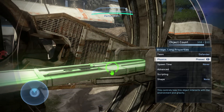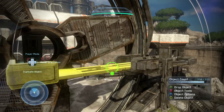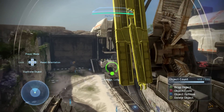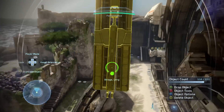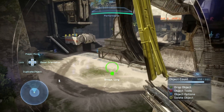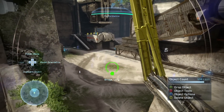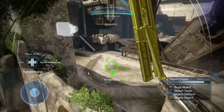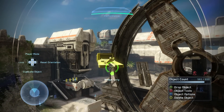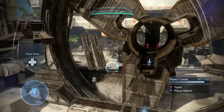I recommend changing the physics to phased because when you have it on normal, it kind of spazzes out and you can't really have control of it. So as long as you have it on phased, you can pretty much do whatever. It's kind of tricky to actually place them where you want, in a sense to where it'll actually have its dynamic change after you get rid of the connector again.